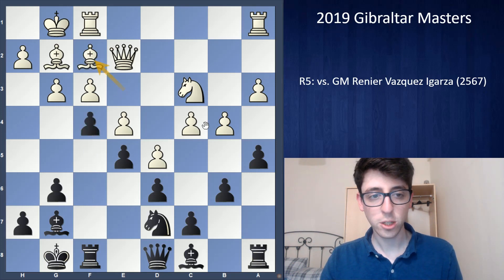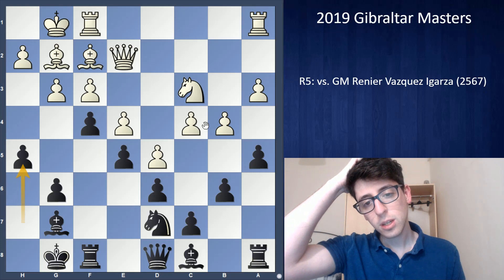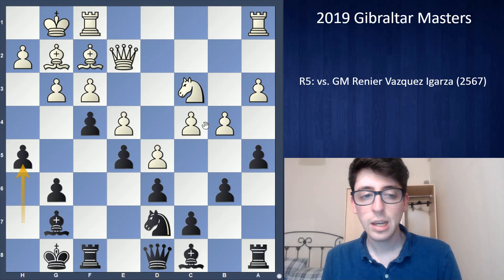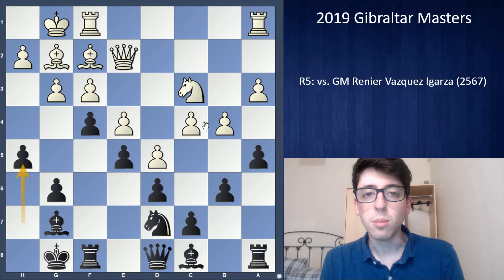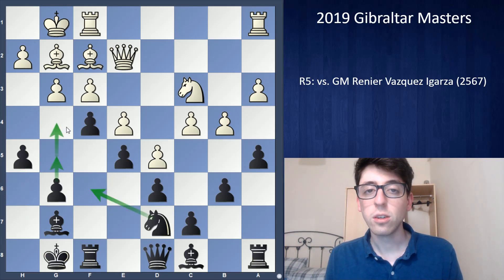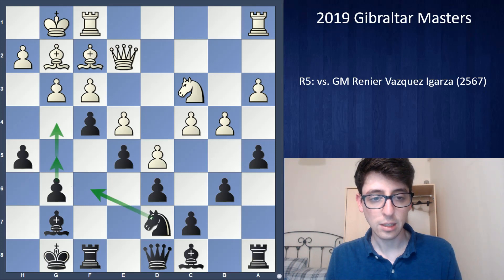I pushed f4, Bf2, and h5. At this point I wasn't really sure about the evaluation, but it seemed like black is getting some play. My plan is pretty natural: I want to play g5, bring my knight to f6, and eventually break with g4 to create holes on the kingside.